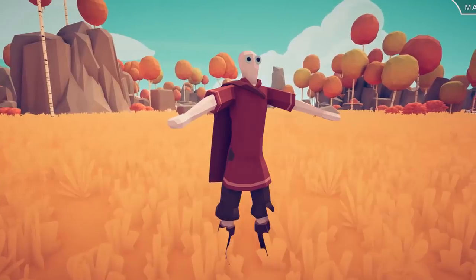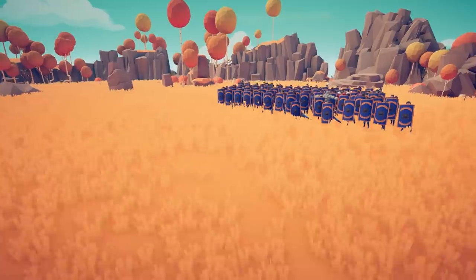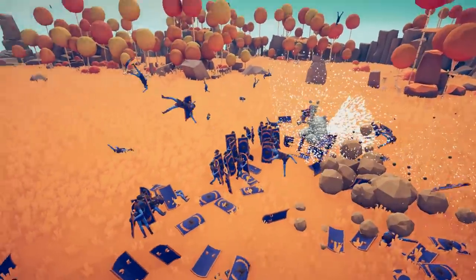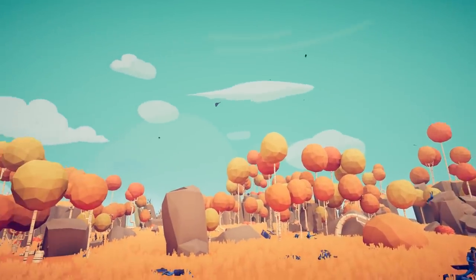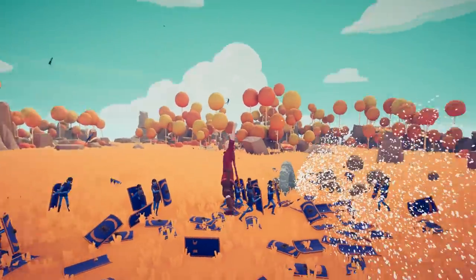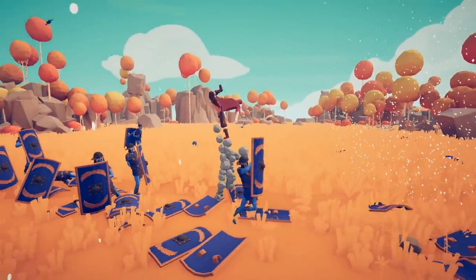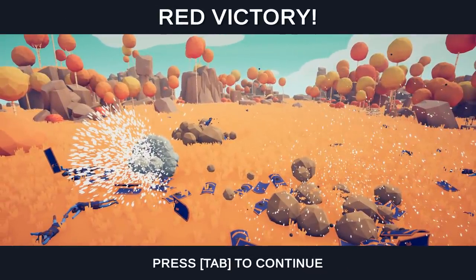Is that who I think it is? One Punch Man! Oh my god. He's already over here — all he needs is one punch. These guys are literally flying everywhere. This might be the best unit I've ever seen in Totally Accurate Battle Simulator. The sheer kinetic force of this guy — he's creating wormholes and warp holes. He only needs one punch, but he's doing a lot of punches for our viewing pleasure. That may have been the fastest battle I've ever seen.